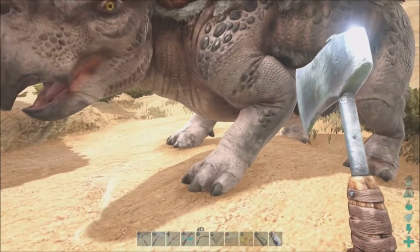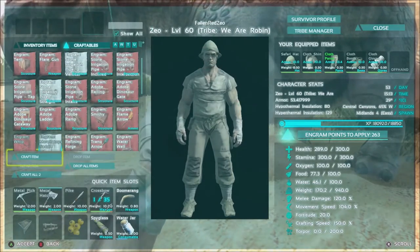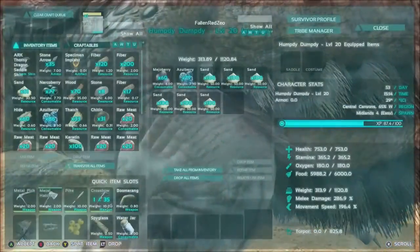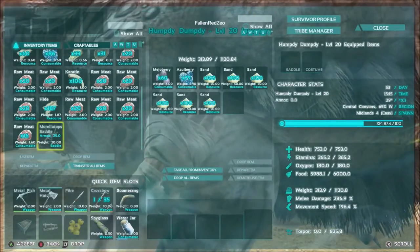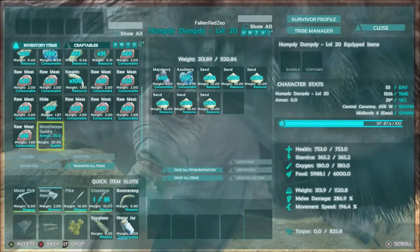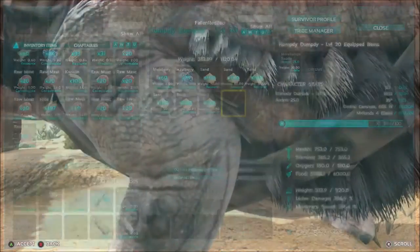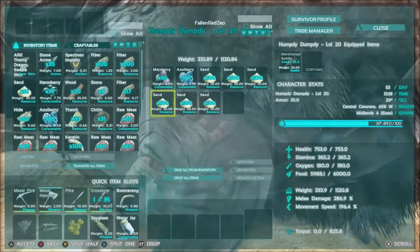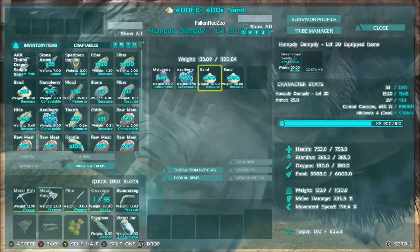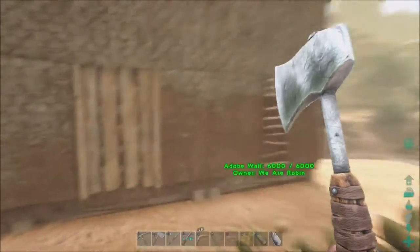I'll hop up there and see if we can go in here and make it. There it is. We'll have to take the sand out first though. There we go. Oh yeah, I forgot to take the sand off. Go ahead and put the sand in the house and drop off all the meat in the feeding troughs so it can spoil — so we can make narcotics and actually knock stuff out with tranq darts or tranq arrows, whatever you want to call them.